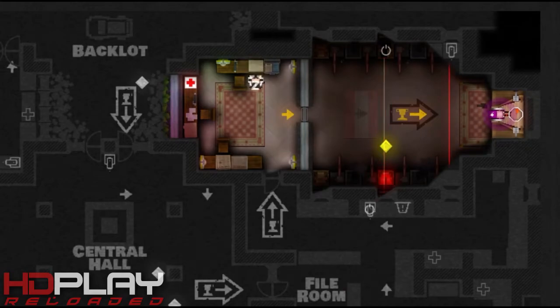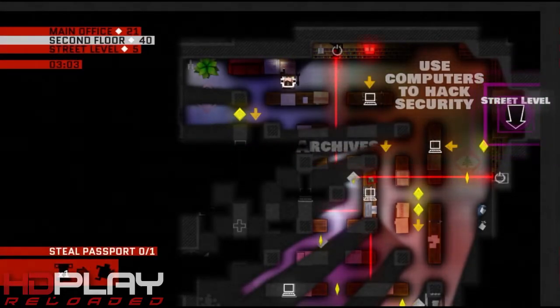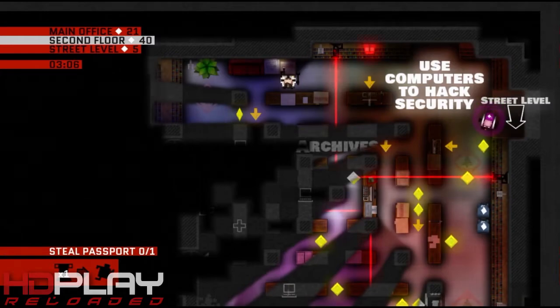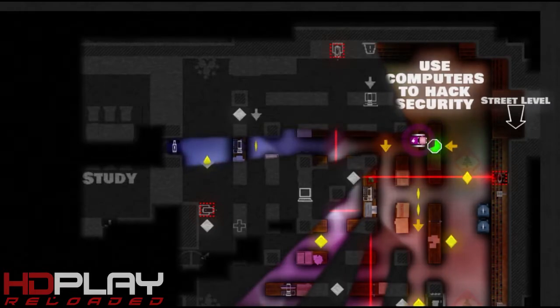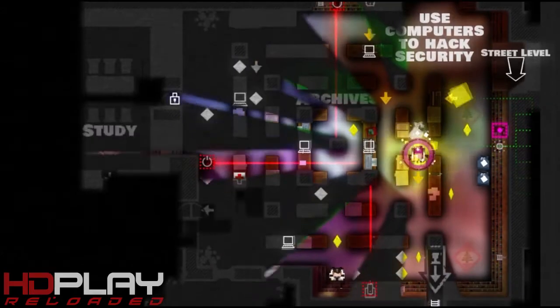We're a bit into this location now, let's continue to the second floor. Use computers to hack security — okay, let's use them. Cool.